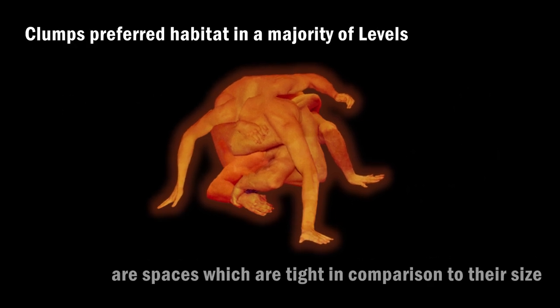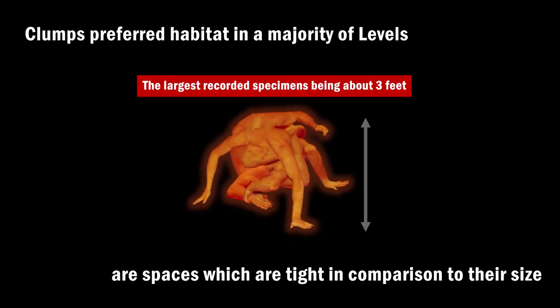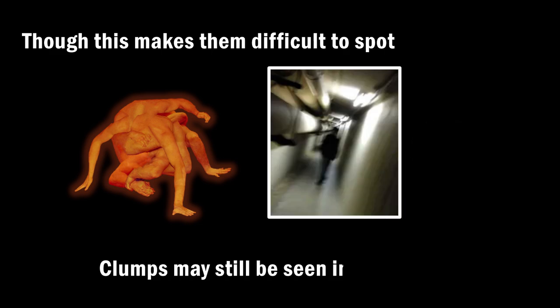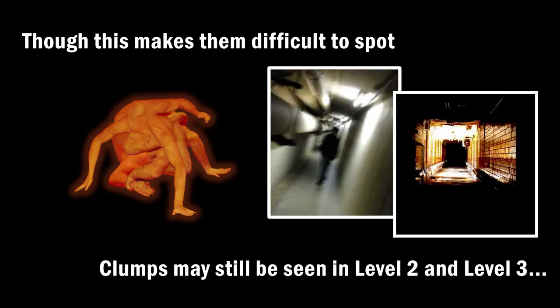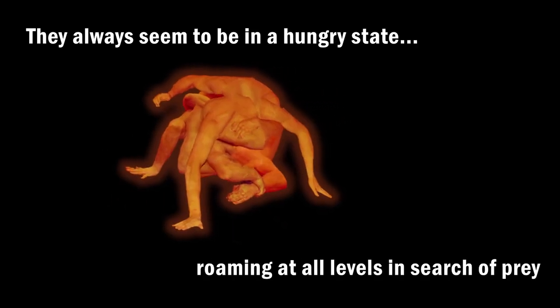Clumps' preferred habitat in a majority of levels are tight spaces compared to their size, with the largest recorded specimens being about 3 feet. Though this makes them difficult to spot, clumps may still be seen in Level 2 and Level 3. They always seem to be in a hungry state, roaming at all levels in search of prey.